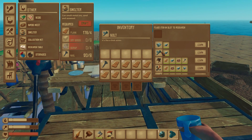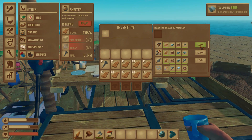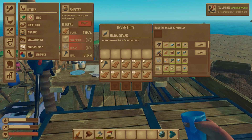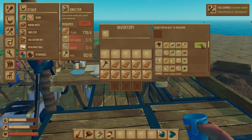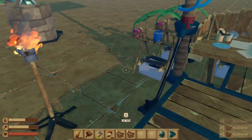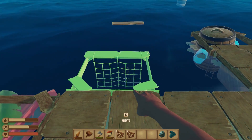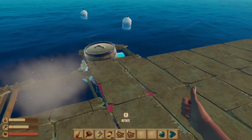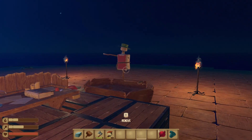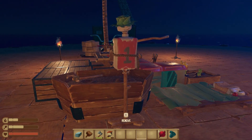Now we can make hinges and bolts. Oh my god, we just unlocked so much stuff - we can make the liftable anchor, a metal spear, and the advanced grill. So many things we need to make. We've got ten more nets to place down because our boat rotated a little bit and we're not getting all of them. Wait - what? Oh, they only last a certain amount of time. Oh dear.